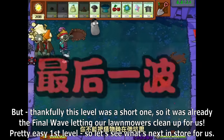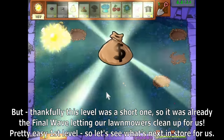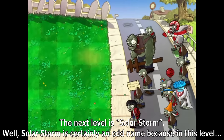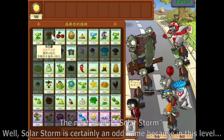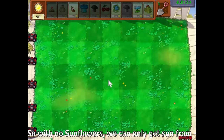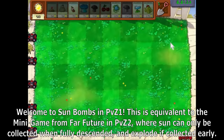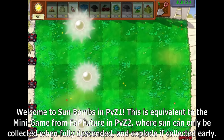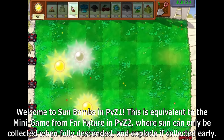Pretty easy first level. The next level is Solar Storm — certainly an odd name. In this level, with no sunflowers, we can only get sun from sun bombs. Welcome to Sun Bombs in PvZ 1. This is equivalent to the minigame from Far Future in PvZ 2, where sun can only be collected when fully descended and explodes if collected early.